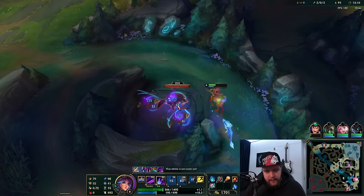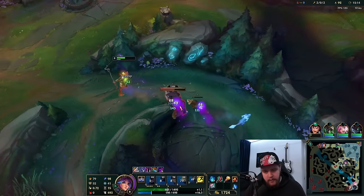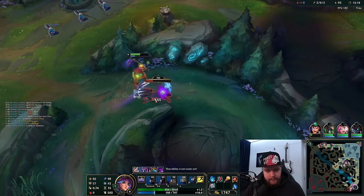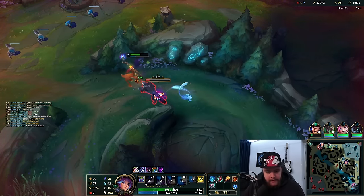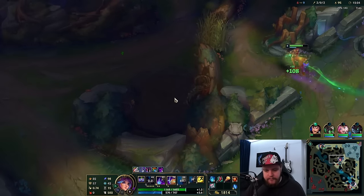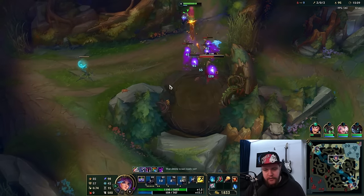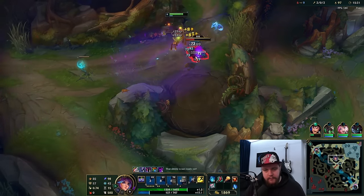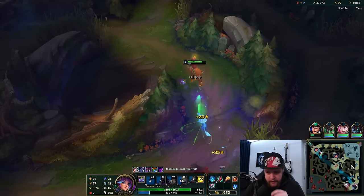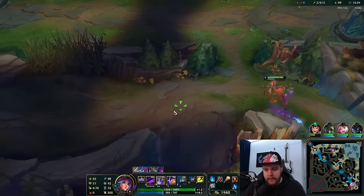That makes my next back just a little bit more efficient, and I also don't have to back while all my camps are up — I can back while all my camps are down, which is also a bit more efficient. Practically back to full HP. Twitch is going for the top gank right now and rotating very well, giving him enough kills to start snowballing heavily, which is very good. My CS is looking very good as well — very good game tempo in general, making sure to recall in time for my camps.